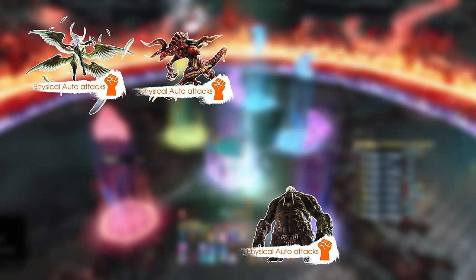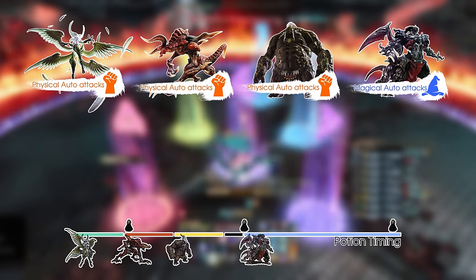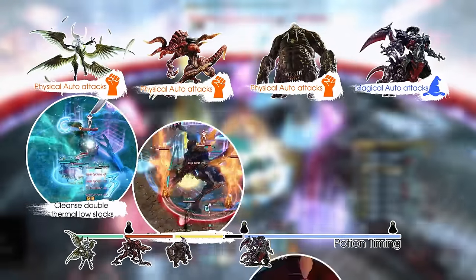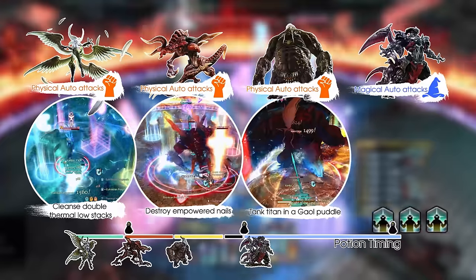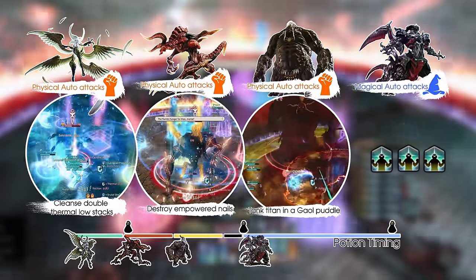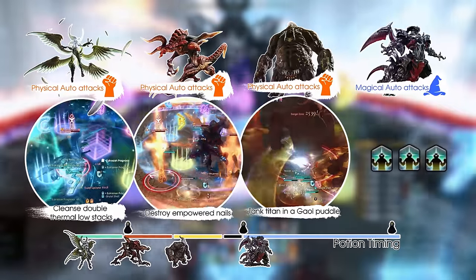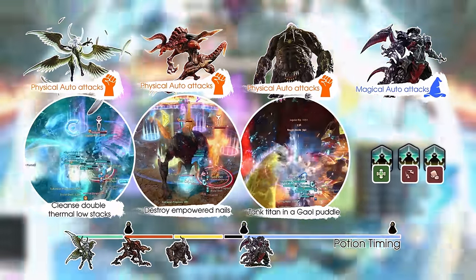In this encounter you will be facing off against Garuda, Ifrit, Titan, and an Ultima Weapon in a no-checkpoint boss gauntlet. To reach Ultima, you will have to awaken each primal before killing them. After killing each awakened primal, they will drop a buff called Beyond Limits, letting the carrier execute a limit break for free with a refill afterwards. The order we pick these up in is Healer, Caster, and Melee.